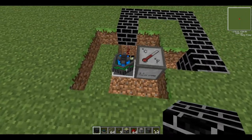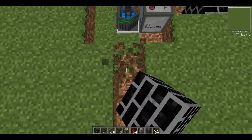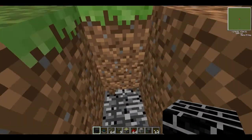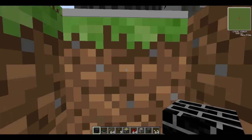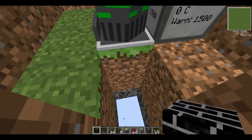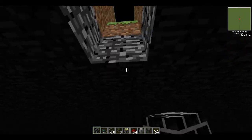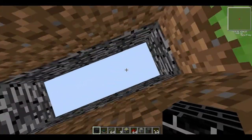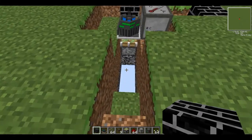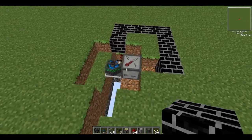Now you need a way to actually insert your uranium rods into your fission reactor. You want to have a path that leads down to your fission reactor, something that goes a bit like this. Basically, you'll just walk down to your fission reactor and insert your uranium rods, or whatever you use.